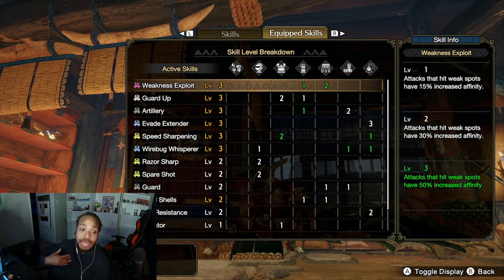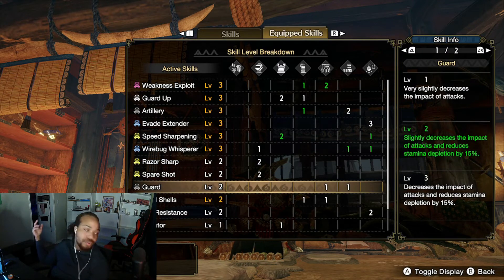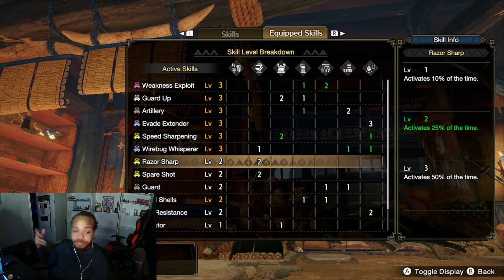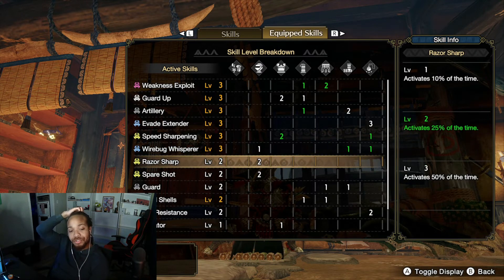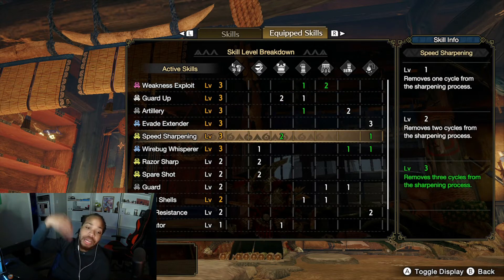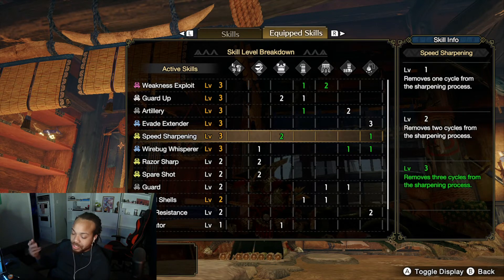Looking at the long build chart: max Weakness Exploit, max Guard Up, max Artillery — not negotiable. Weakness Exploit for Gun Lance is negotiable if you want the last point of Razor Sharp or Guard instead. This time I have max Wirebug Whisperer — Bullet Barrage is all day with this build. Only two points of Razor Sharp, but you can swap a point of Weakness Exploit for the third if needed.